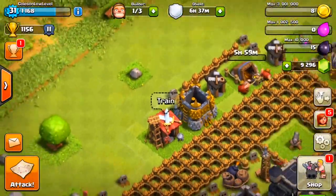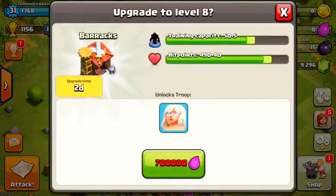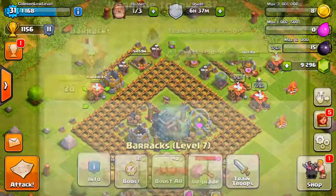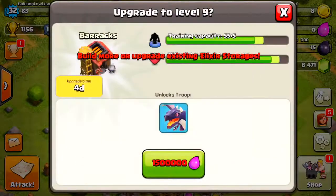Speaking of wizards, do we have wizards yet? Level seven — okay, so we have wizards. I want to take one level to max. Let's go get the healers and dragons.